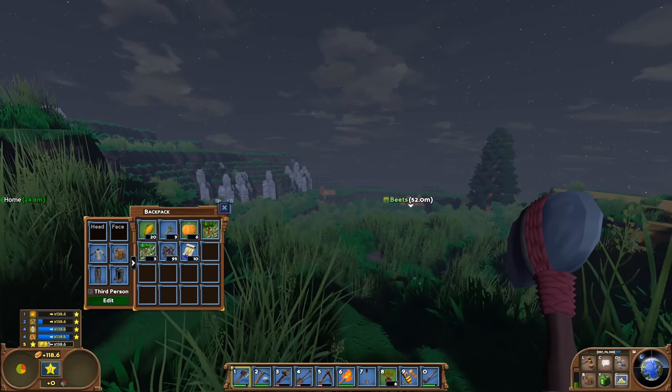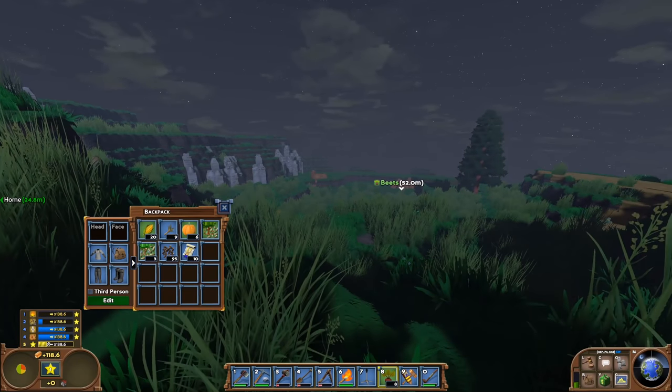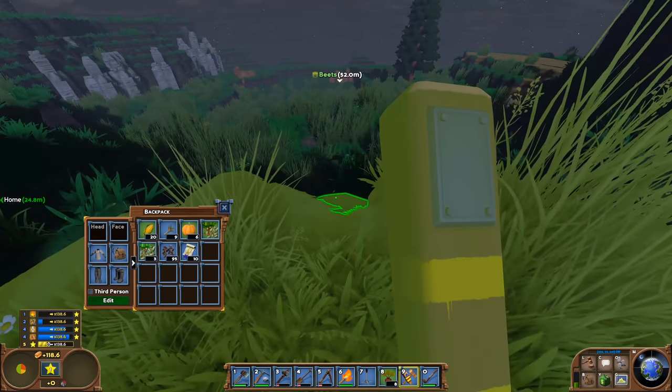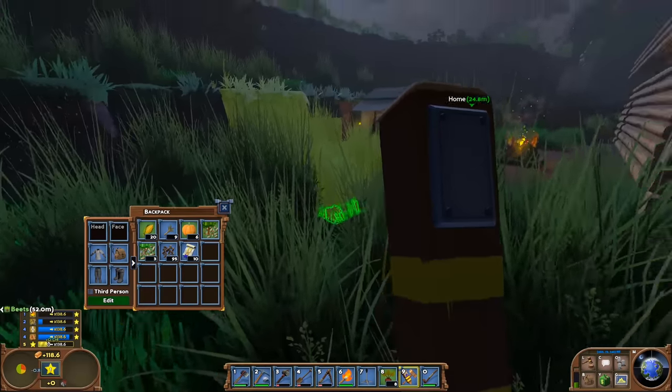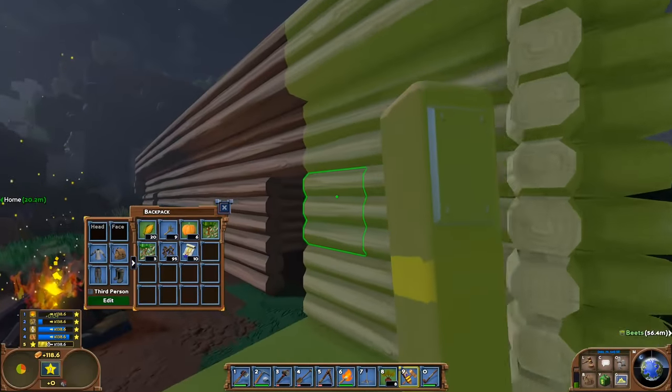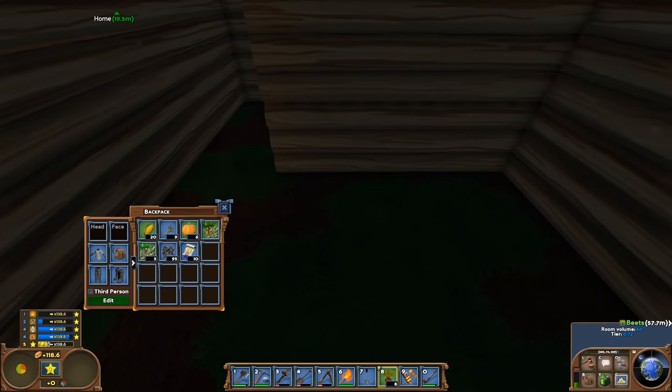Welcome back to Eco. Let's start with a follow-up from last episode — I said it doesn't really matter that you've got your land marked out in single player, but it actually does. That's the difficulty I was having with the rooms not counting. If we go in here, we have a bed and it's not counting as a bedroom.